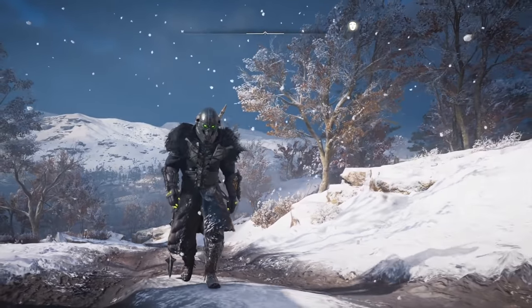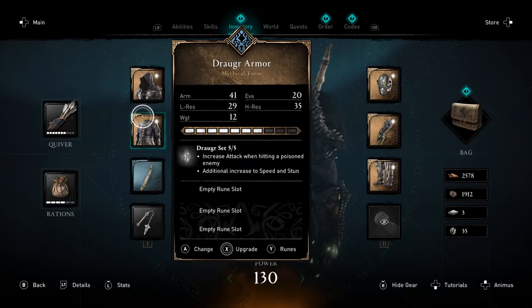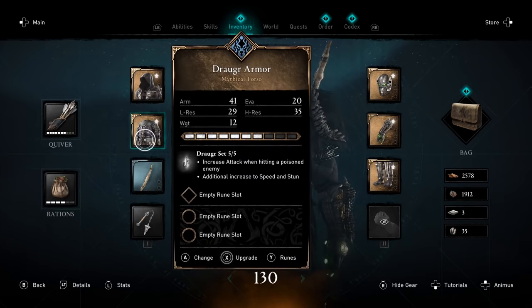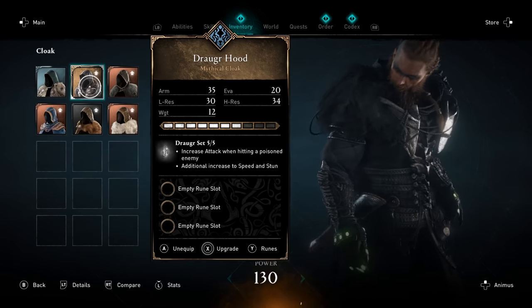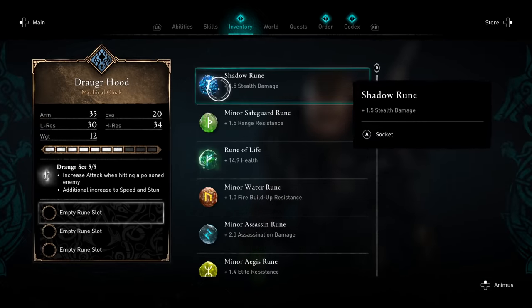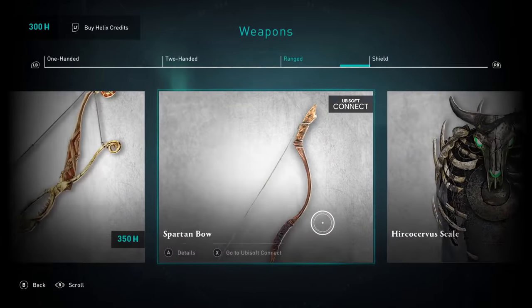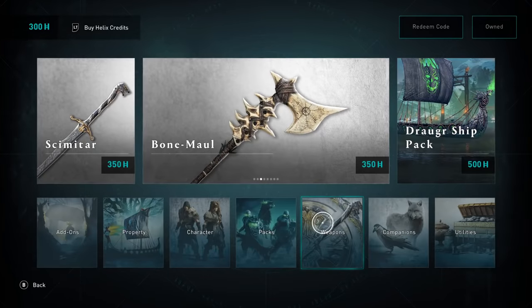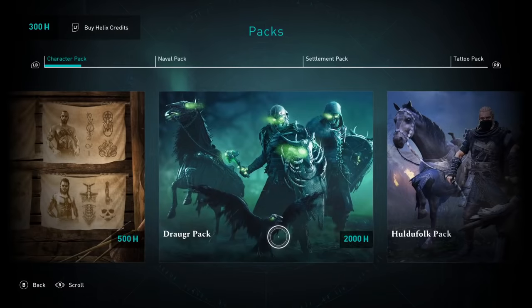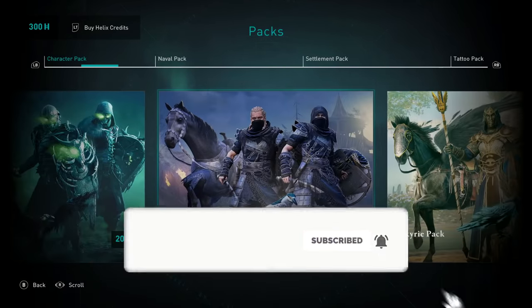How do you get the best weapons and armor sets early on in Assassin's Creed Valhalla? In today's video I'll be showing you how this system works, because it's something you should really start taking advantage of early on if you want to get some of the best gear in the game. By using this method you can also grab all the armor sets, mounts and weapons in the shop for free without actually spending any real world money.